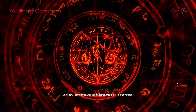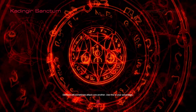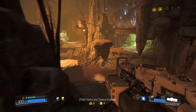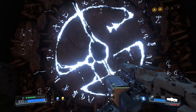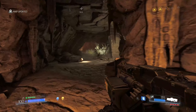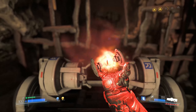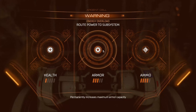Okay, finally! So we can perform glory kills much faster, which can be quite useful especially if you're ganged up by a bunch of enemies. Now what we need to do is go back to where we go through the blue gate, and we're gonna insert our key. Here we have our Argent Cell - once again I prioritize armor and ammunition.